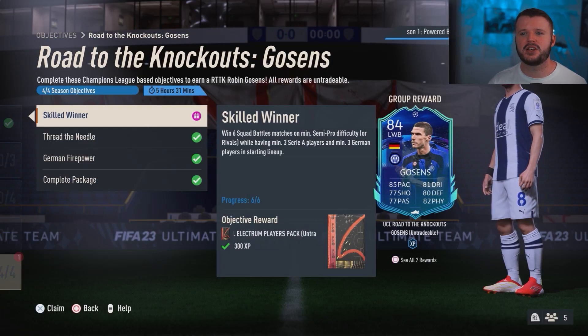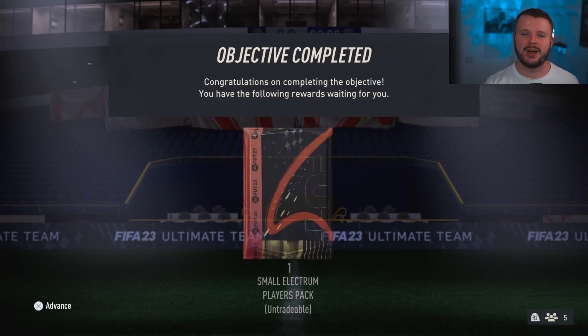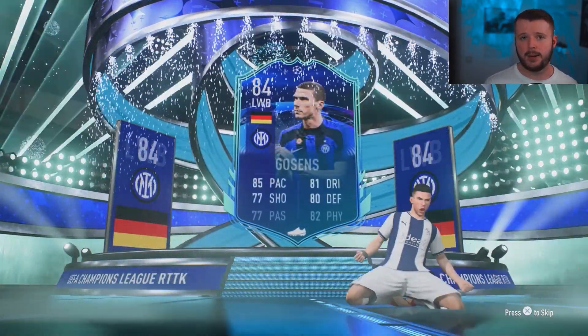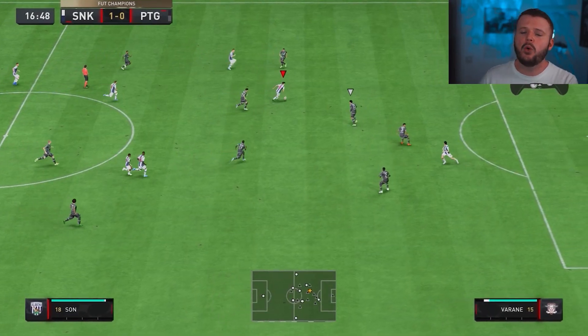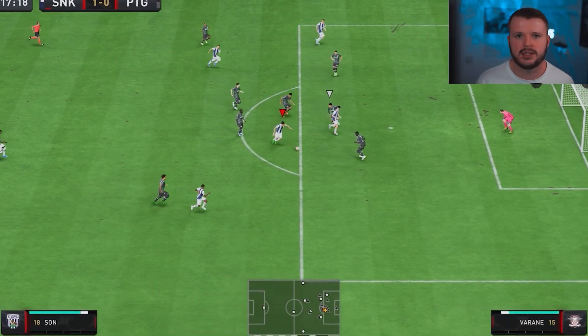We also decided that Spinozola just wasn't quite good enough. Our Twitch chat recommended Gozens, so we brought in the Road to the Knockout left-back card and put an anchor chemistry style on him. Game number six now, and Raheem Sterling shows you why the Traveller shot is so OP on FIFA 23, with the step-overs proving to be a nuisance for defenders to deal with.